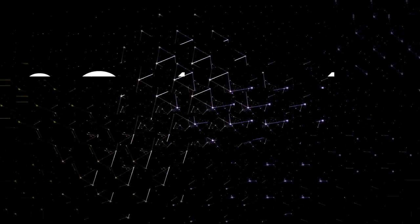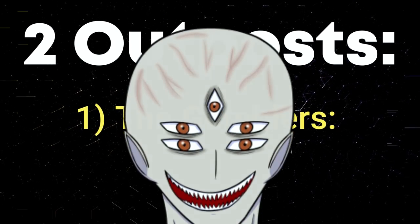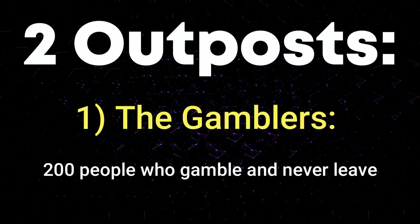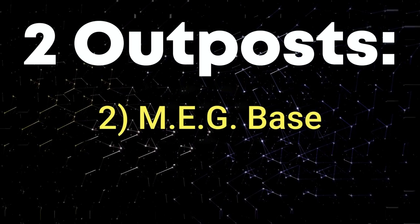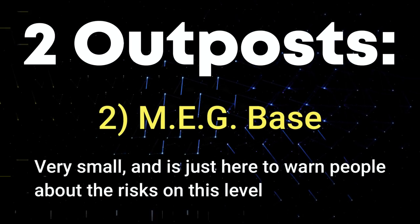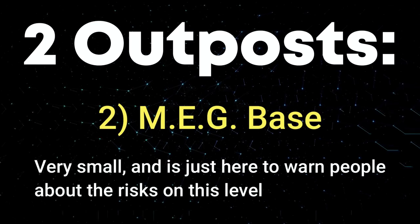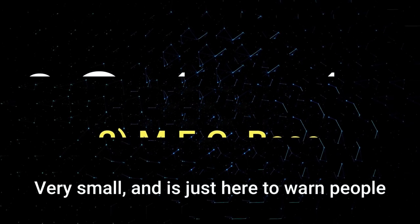There are just two normal outposts here. One is called The Gamblers — a creative name — which is made up of about 200 real people or wanderers who pretty much just gamble and never leave the level. There's also a MEG base here, like I mentioned earlier, which is a very small base inside the lobby area. They're pretty much just here to warn wanderers about the level's workings and how high-risk it is.